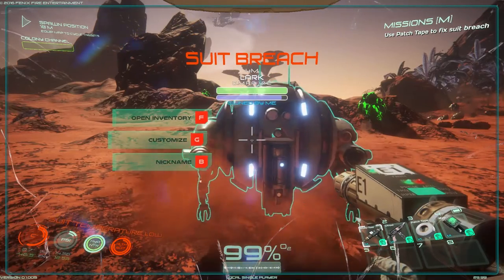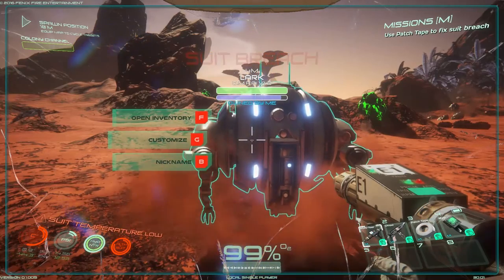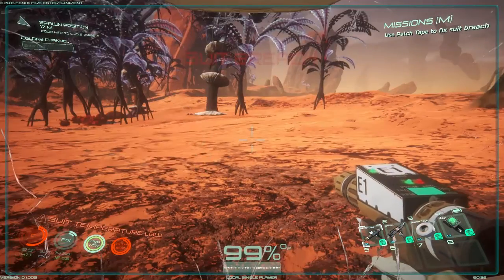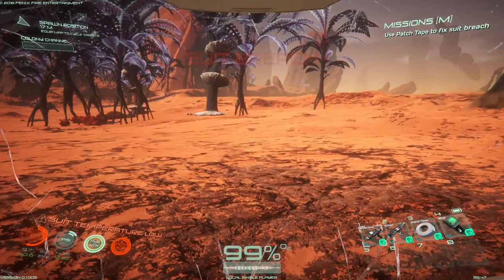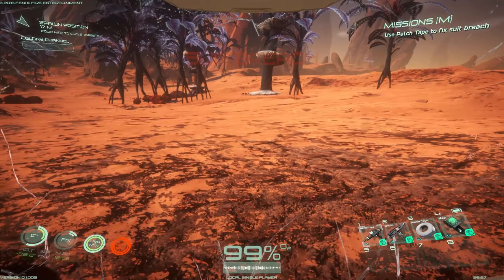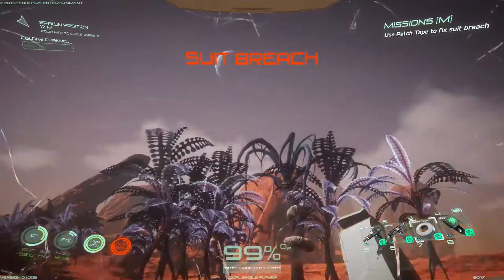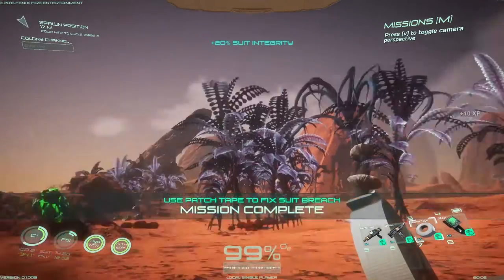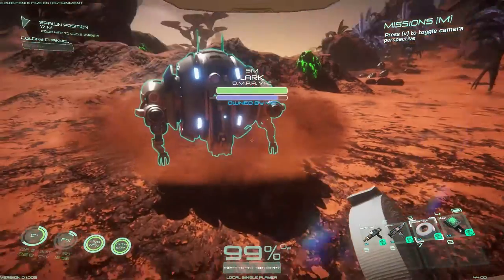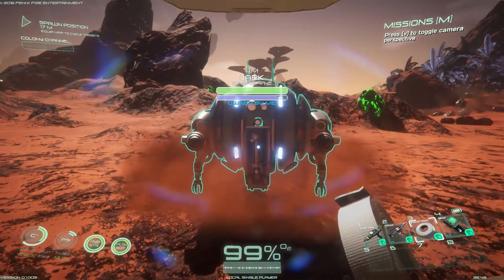We can also put things in his inventory, so make sure you take things out of his inventory before you leave the game. We have an issue — the glass on the suit is broken, so press three to get the duct tape out and fix that up. Everything is coming back online. We can put things on our robot, but we need to make sure we take them off before we leave the game.